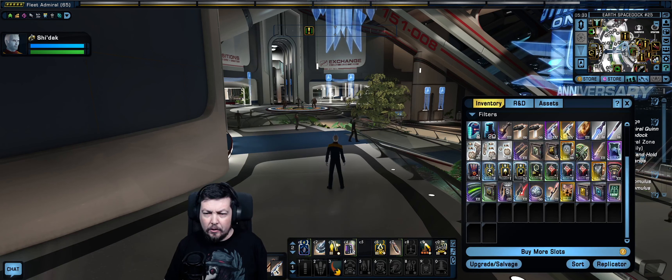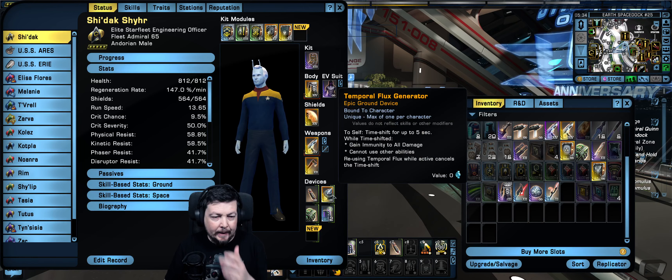I don't remember how to even use this. 'You cannot equip that item — this token is used to unlock additional capabilities on your captain.' Select this item, choose more details, navigate to your main captain status window, and click the upgrade button. So I get one new personal ground trait, one new personal space trait, one new kit module slot, and one new ground device slot. I got the kit and a device — that's cool.